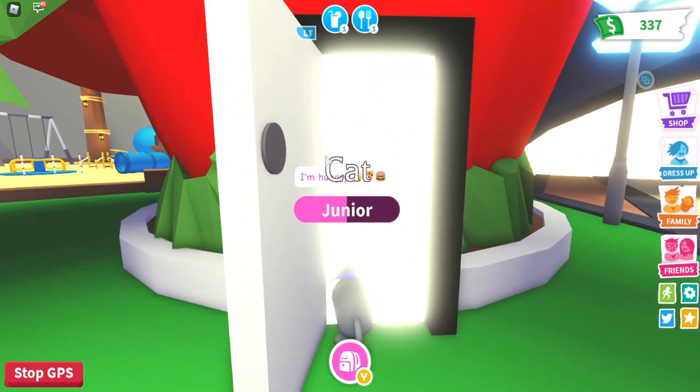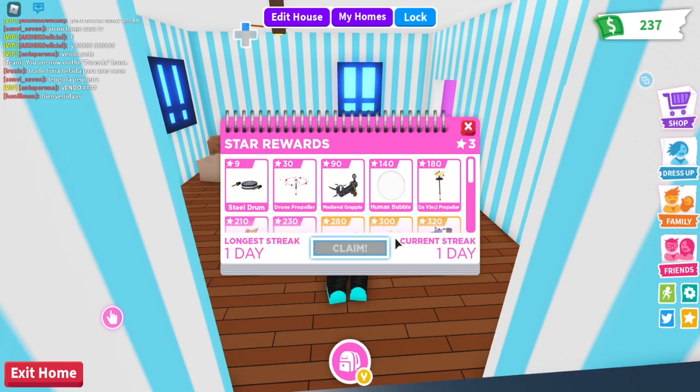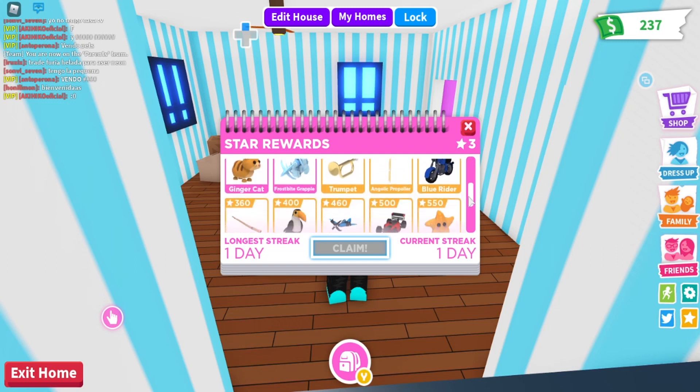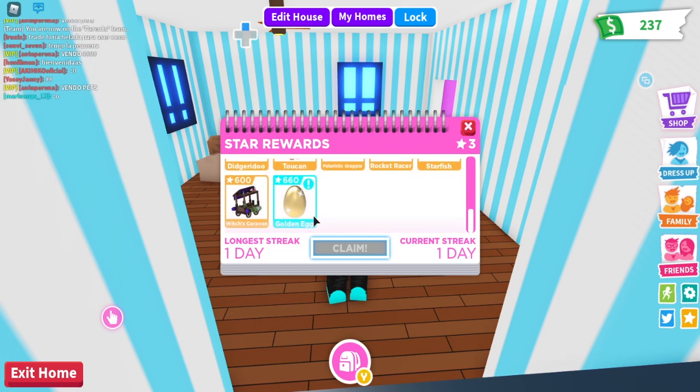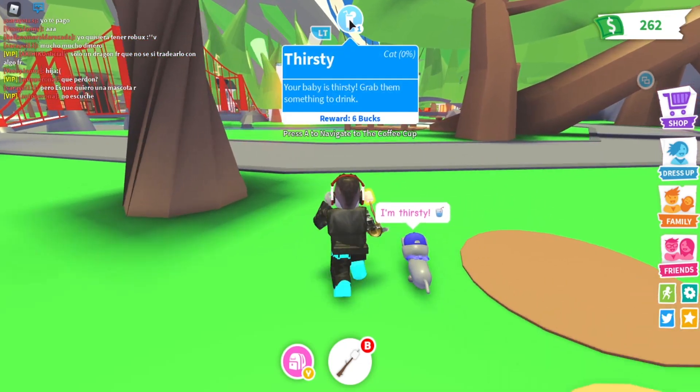Right after you claim your daily login streak, you want to log out of Roblox. This will glitch Adopt Me out and you can basically do this multiple times until you reach the golden egg, which would be about 180 times, but it's still faster than logging in every 15 hours.